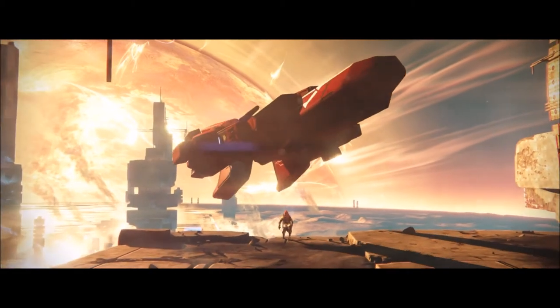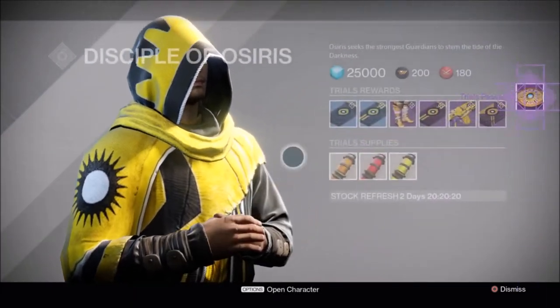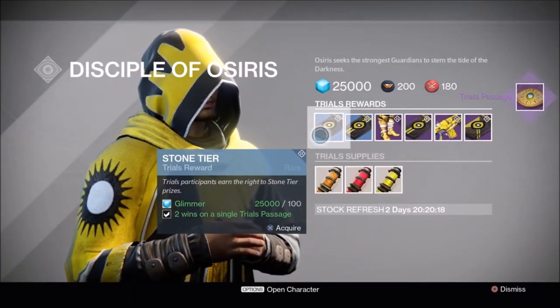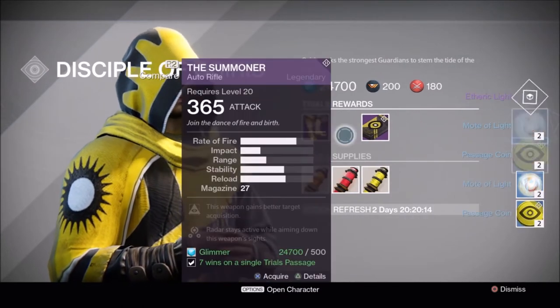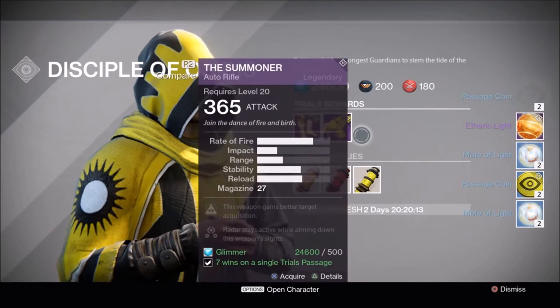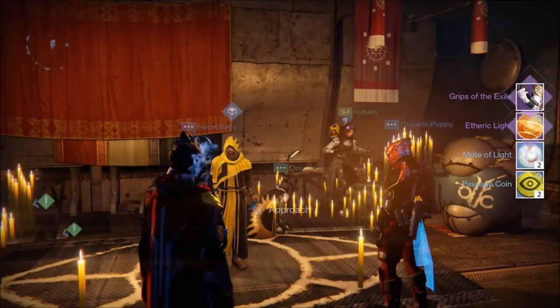Now let's check out what I got this weekend from the Trials. I still like receiving passage coins — there's two here, two more with two motes, two motes, two coins, an etheric light, two more motes, and another etheric light with gauntlets.